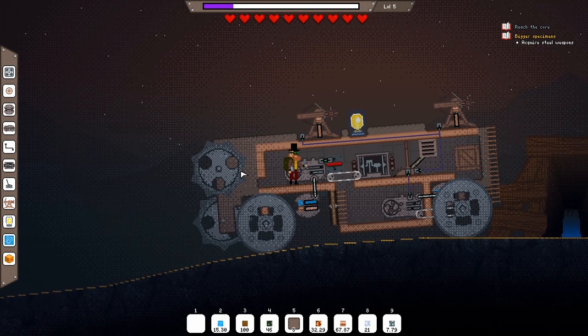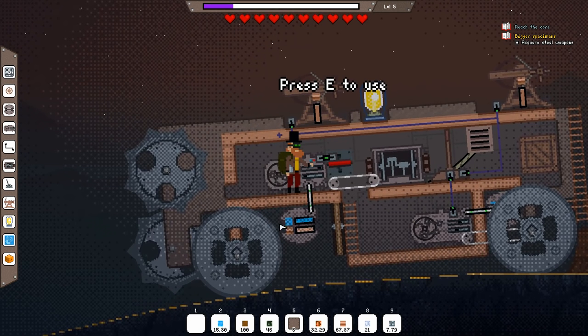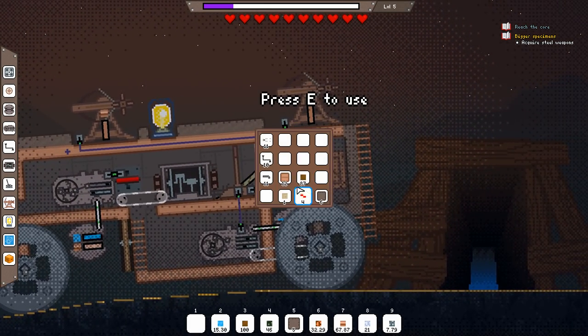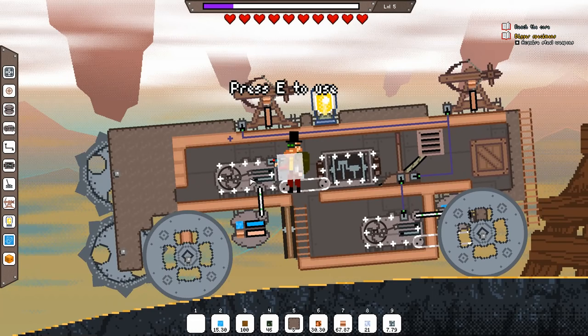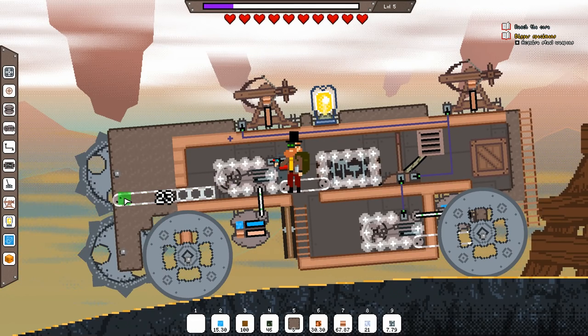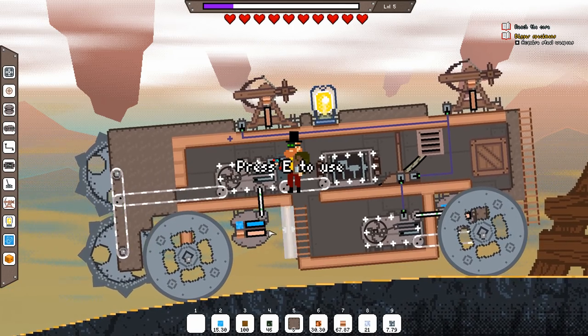I actually went to the comments to see what you guys suggested. A lot of you said first upgrade the engine — which I already did — and put two saws on the front. More saws, more damage, so yeah, we're definitely gonna be doing that. I also added a lot of defense as you can see. These iron walls don't last long enough at all, so I just threw a bunch on the front.